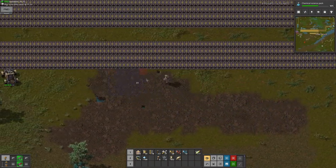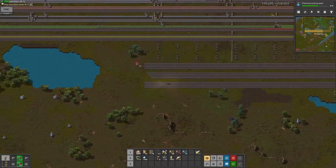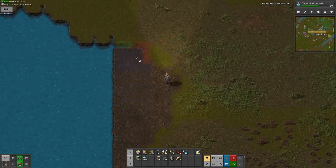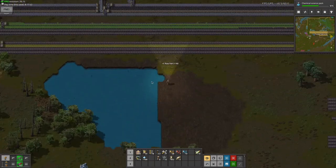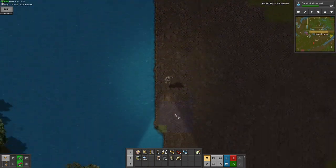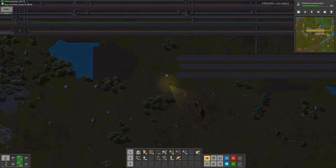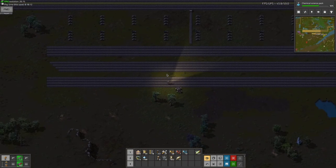That's very nice. I'll probably do it right to left because that's where the bus is. I want to get all the fish I possibly can. That's about half of the lake — I will definitely accept that. I'll just let this go on for another 800 landfill and then I will stop making landfill.